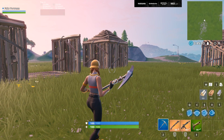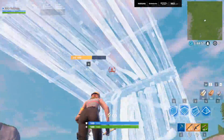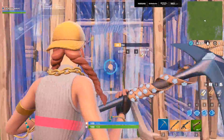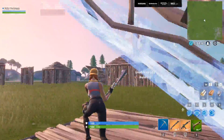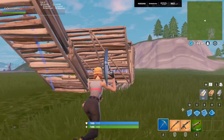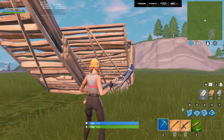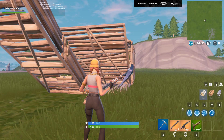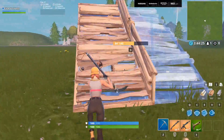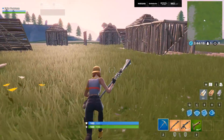Hey guys, today I was watching a stream and I saw one guy dying to the Mongrel exploit. If you don't know what it is, it's basically when you're boxing in and someone comes, pickaxes, jumps, gets bounced by the ramp, and goes into your box. I saw that guy die and he was saying he doesn't know how to counter it. I've been doing something, and I know other pro players have been doing this too. I don't think people know about it, so I'm gonna share it.